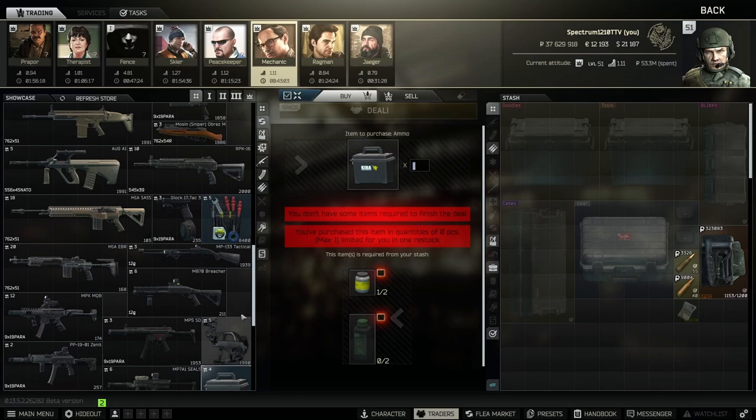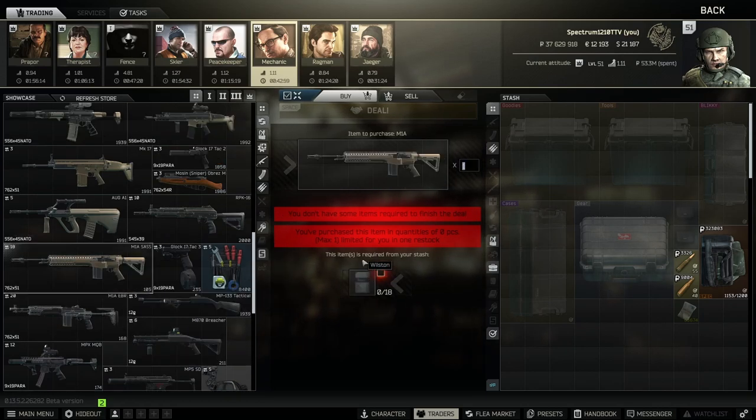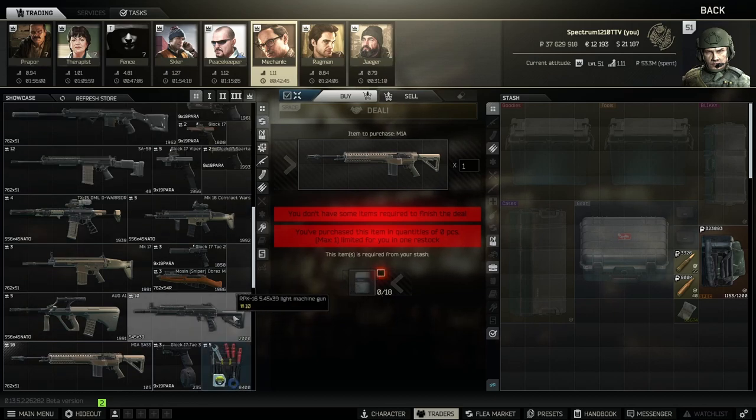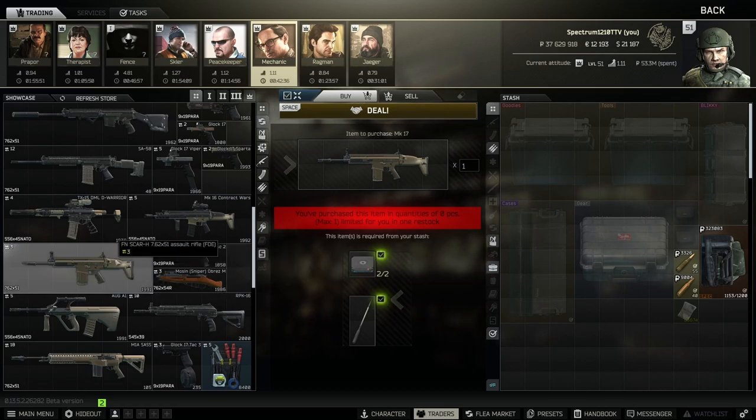I use the Wilstons barter to get the M1A body — these items aren't very expensive and it's a really cheap way to get the M1A. If you like the Mark 17, I've done that barter a few times — it's the cheapest way to get one, though the Mark 17 is kind of mediocre.